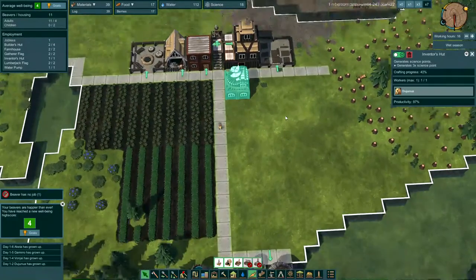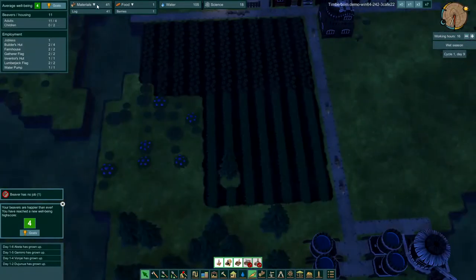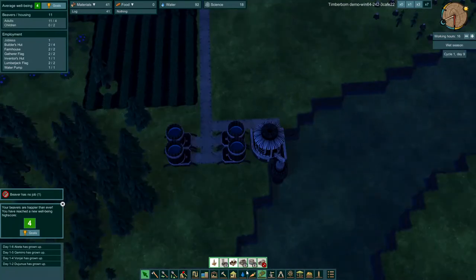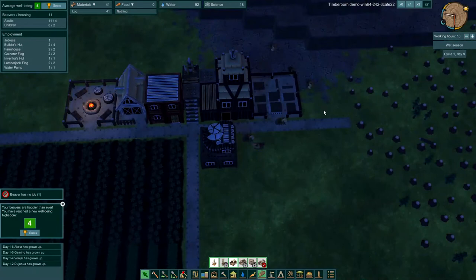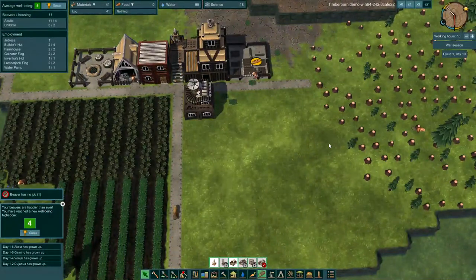We got our inventor's hut up and running, getting us some science. Plenty of water, food is still a concern, and plenty of logs. We got all four of our water tanks up. For the forester, we need 60 science. So I think that will be our next thing — get the forester and build it here so we can keep this area nice and forested.